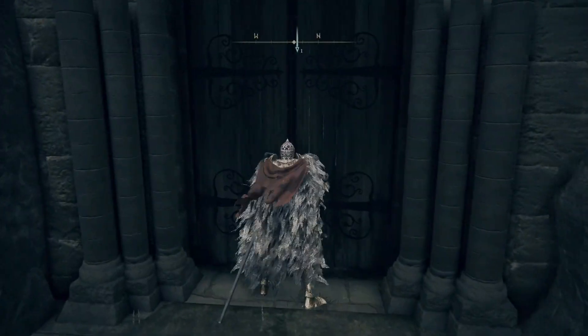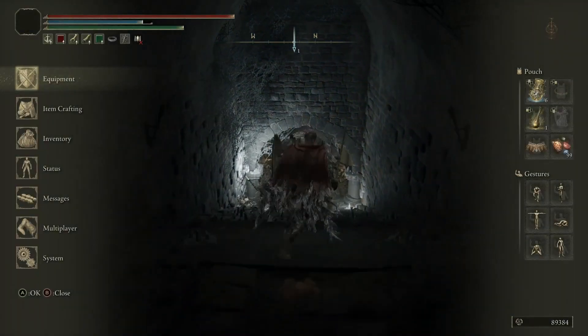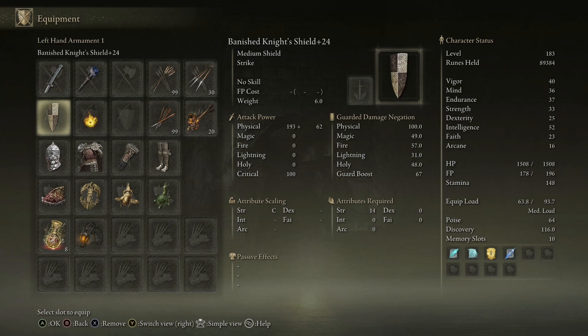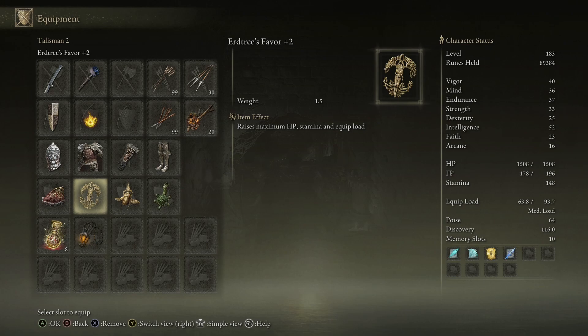We're going to open up the very first catacomb that you should come across. I should mention this is a new game plus run. My main weapon is a Moonveil plus 10, my shield is a Banished Knight Shield plus 24. I have the Nox Mirror Helm, the Utterance armor, Radon's Gauntlets, and the Banished Knight's Greaves. My talismans are the Green Turtle Talisman, the Gold Scarab, the Erdtree's Favor plus 2, and a Shard of Alexander.